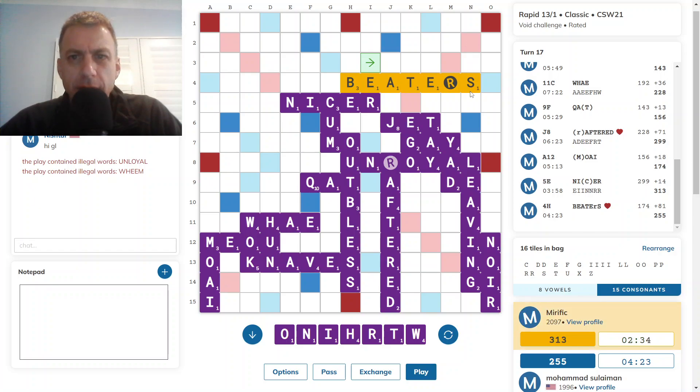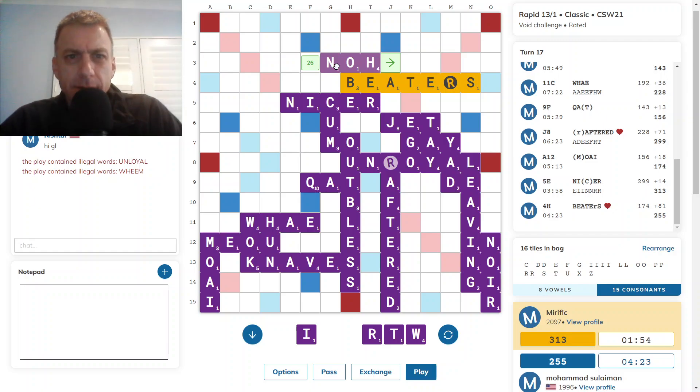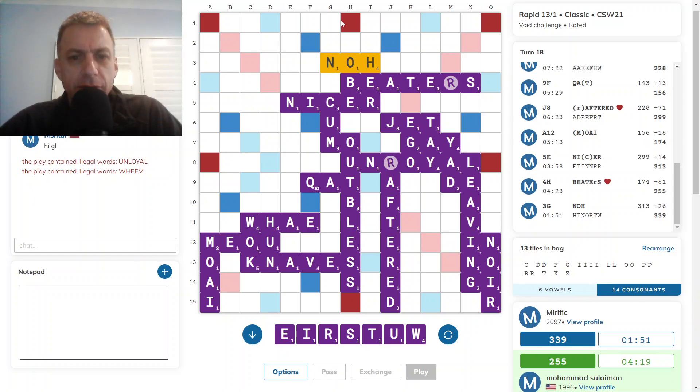What about through the S? Something like... oh, just can't see it. H-O here for 22 seems weak. Can't see that working. 26 — yeah, I think I'll go with this. If opponent plays above that word, then he's exposing trip lanes.